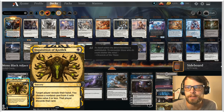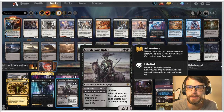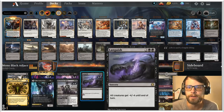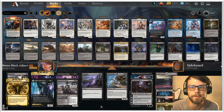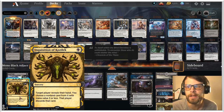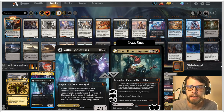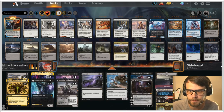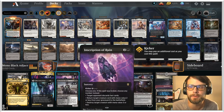I did not put Thoughtseize in here — this deck is very controlling throughout; we've got ways to answer threats no matter what turn we're on, so I don't think we really need Thoughtseize, but we'll learn today and see what we think. Valki is in here as well. We can play it early to pull a creature from hand, or late game flip it for Tibalt.